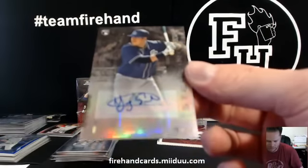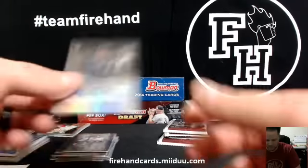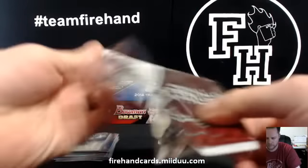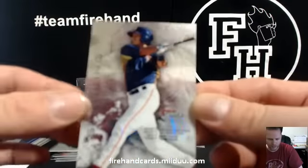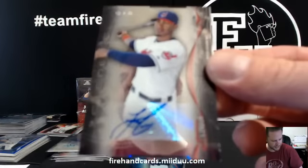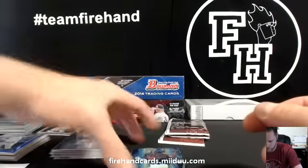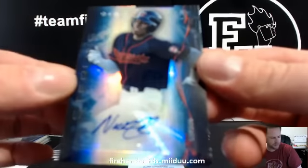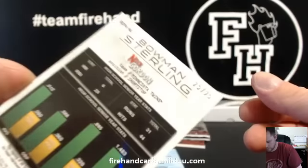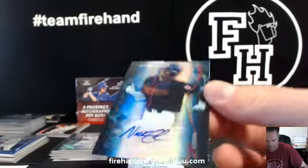And for the Padres — Yangervis Solarte, for Pilk 15 — that is a Refractor to 150, Rookie Auto. Carlos Correa — Astros base. Francisco Lindor — Indians — Rocky Bum Bums. Got a nice one coming next — blue parallel numbered to 25: Nick Gordon, Minnesota Twins, for Red Sox Rule. Nick Gordon Blue, 25 of 25. Nice hit there, Dale.